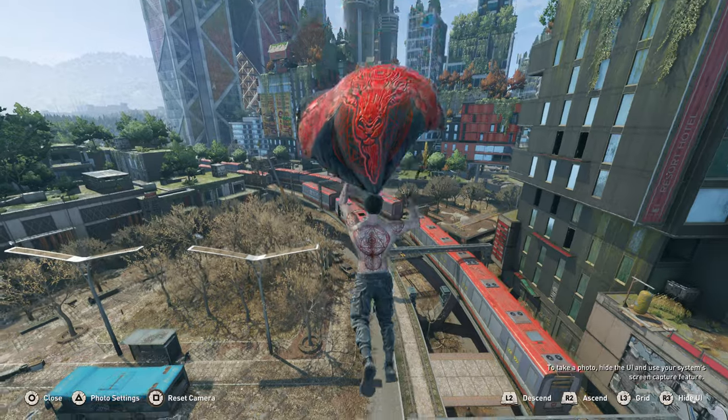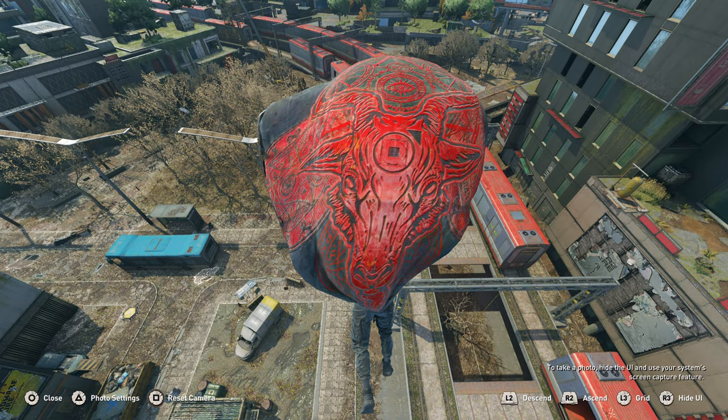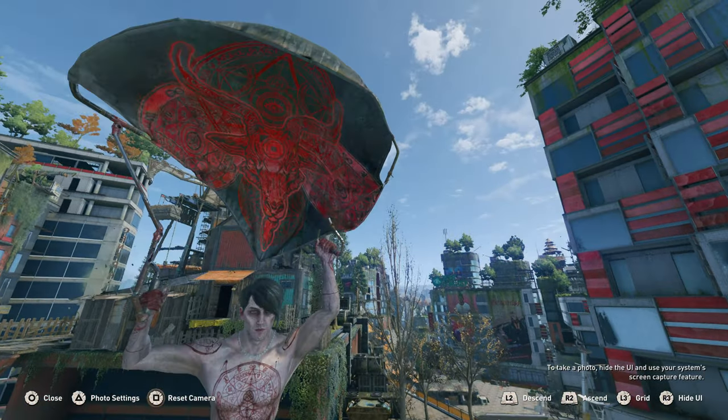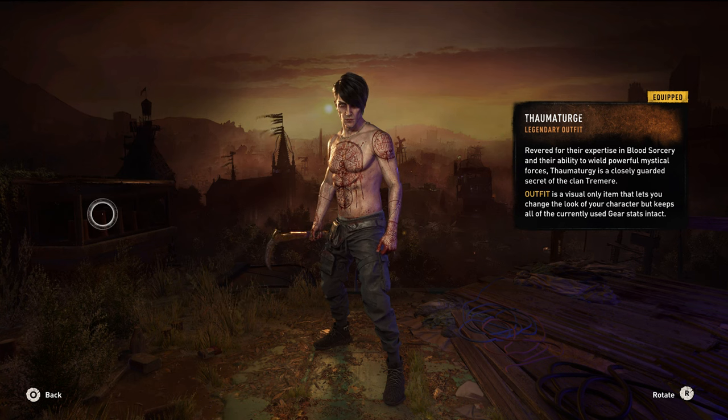Now up next we have the Essence of Air Paraglider. I don't have the footage but both the skin and the paraglider kind of glow a little in the dark — it glows a little red which looks pretty cool, but overall isn't as impressive as the next video I'm actually going to be making. That's the second bundle for the vampire theme, but this is pretty nice.